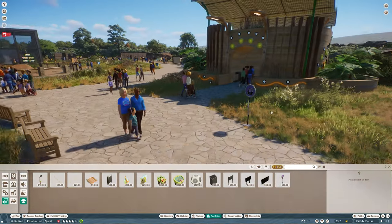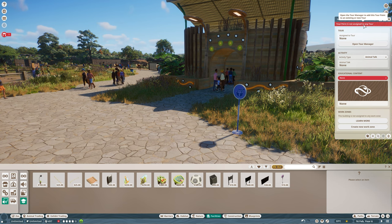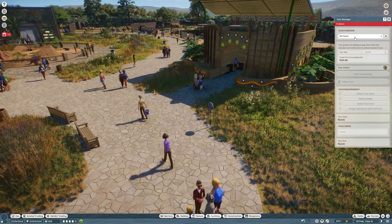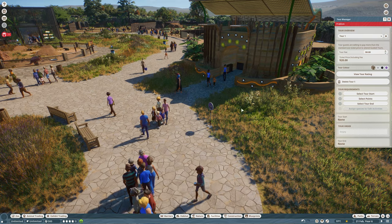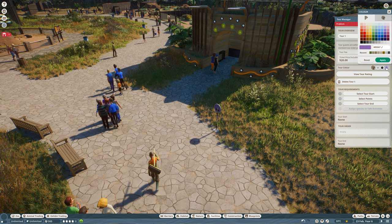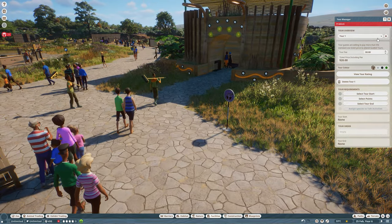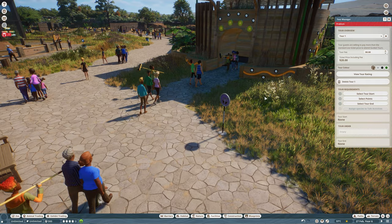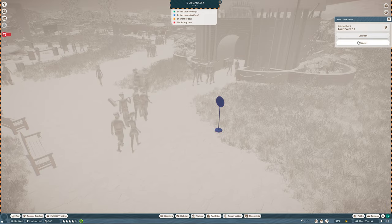Let's place it here and click on it. As you can see, this tour point is not assigned to any tour. We can now open the tour management and add a new tour — this will be tour number one. You can change the tour color, for example to green. You can have different tours around your zoo, so tour number one is green, tour number two is yellow, and so on. We need to select tour start here and confirm.